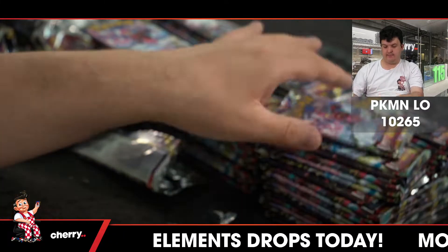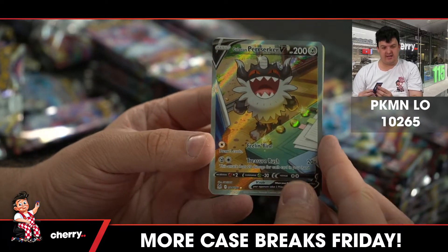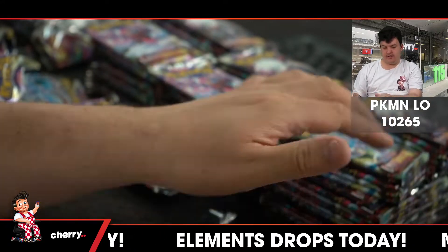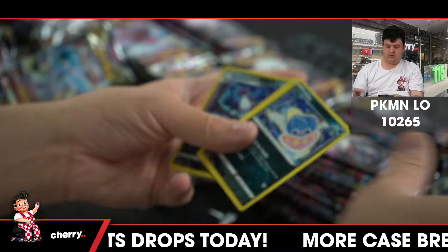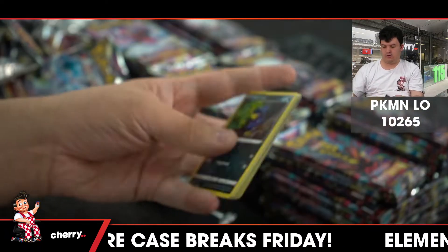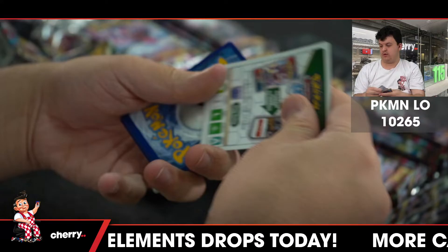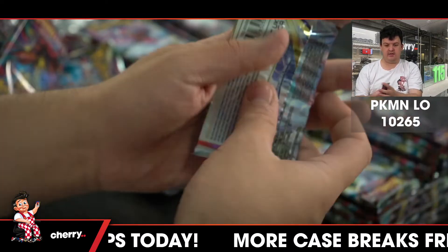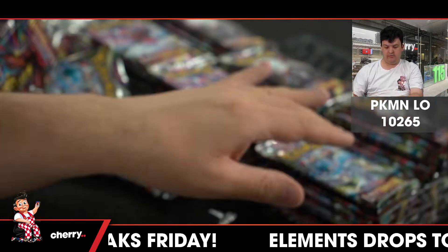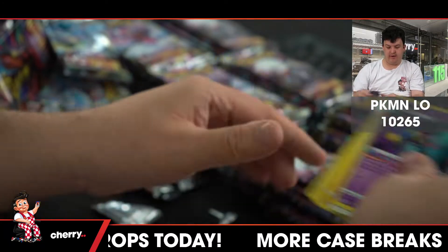Chandelure. Radiant Sneasler. Ligatongue Perserker V Alternate Art — there for the Metal type. Haunter reverse. Honchkrow. Chandelure Trainer Gallery, Fantina Full Art. Beautifly reverse. Politoed reverse, Glastrier holo. Spinarak reverse.